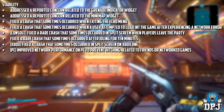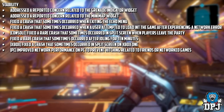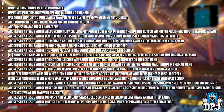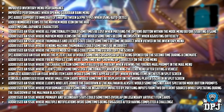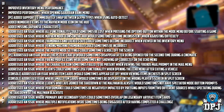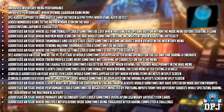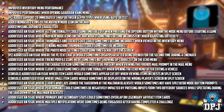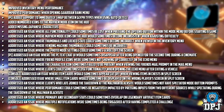PC only: improved network performance on PC to prevent hitching related to friends or networked games. Moving onto UI: improved inventory menu performance, improved performance when opening the Guardian Rank menu. PC only: added support to immediately swap between glyph types when using auto detect. Added numbered icons to the Mayhem mode icon on the HUD.